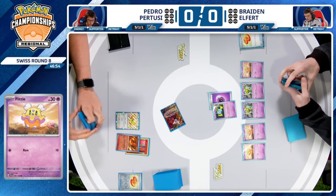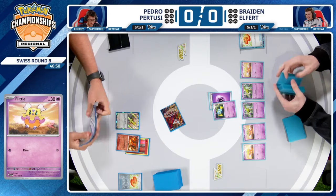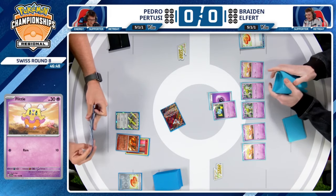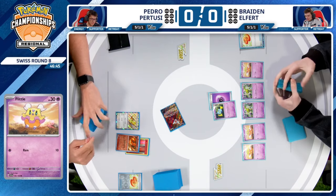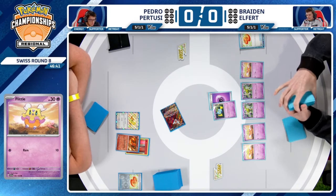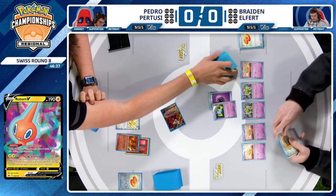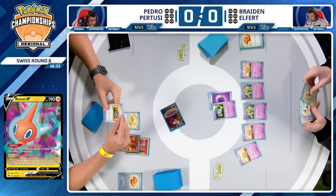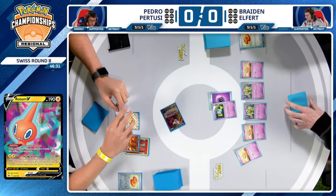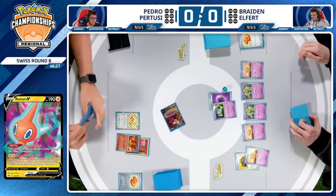Cleffa is a fantastic addition to decks that lost Battle VIP Pass, helping set up Rotom or other support Pokémon. Cleffa is actually searchable by the Poffin. Braden here may be going for Shuppet as the attacker with Enveloping Shadow — 10 damage, and then you flip a coin. If heads, your opponent can't play any item cards. And that's exactly what we're going to see.